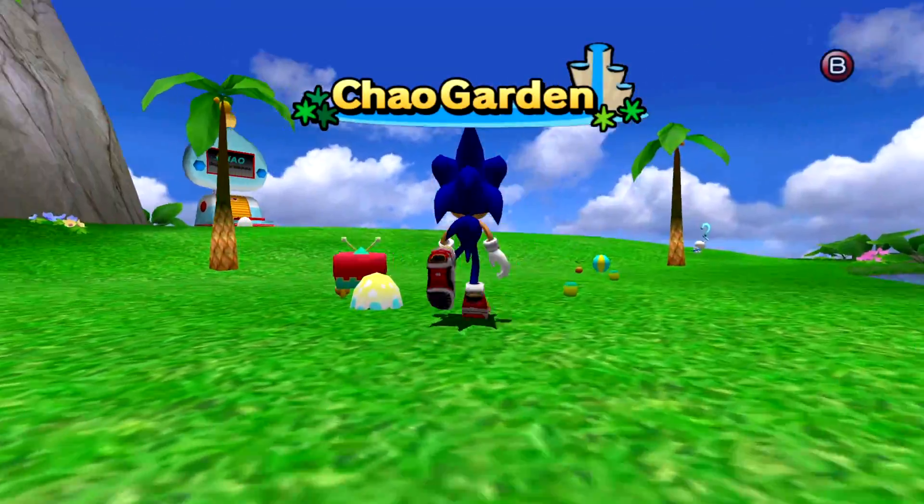Up here is the hero garden with more of a heavenly sounding music. As you can see there's a lovely water sprinkler here. And this here is a departure machine - that's in case you want to get rid of a Chao, but nobody wants to do that because we love Chao. Just look at the landscape - that tidy little island. That kind of looks like the clouds from Dragon Ball when Goku was running on Snake Way.